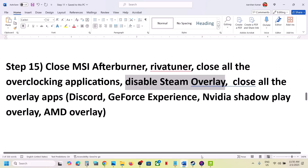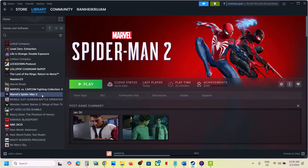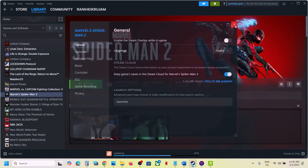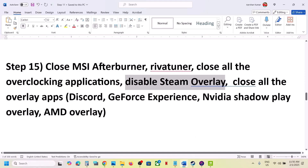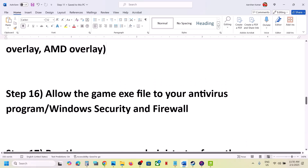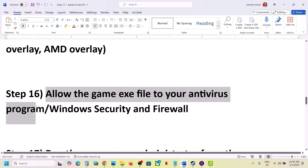Disable Steam Overlay: go to Steam, right-click on the game, select Properties, and turn off the option that says 'Enable the Steam Overlay while in game.' If you have Discord running, turn off the overlay in Discord as well. If you have GeForce Experience, turn off the in-game overlay. Or simply close all overlay applications and then launch the game.